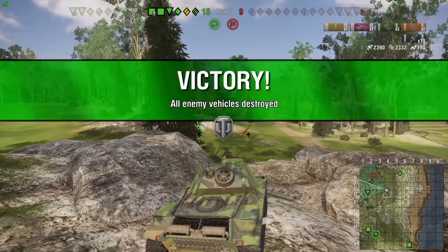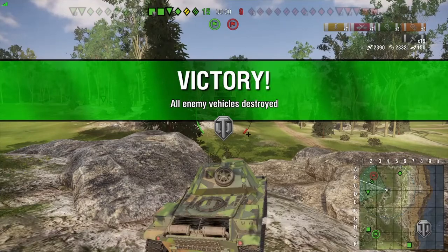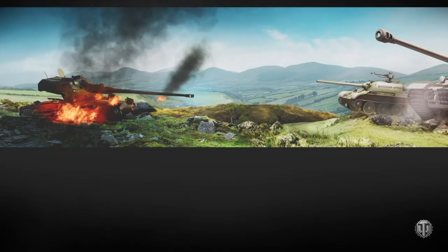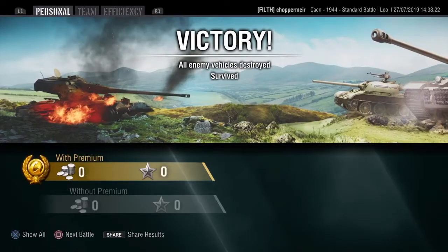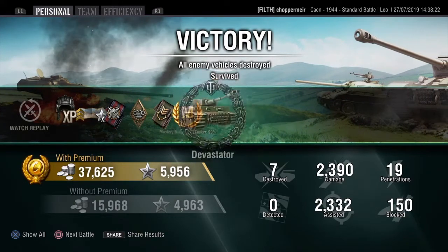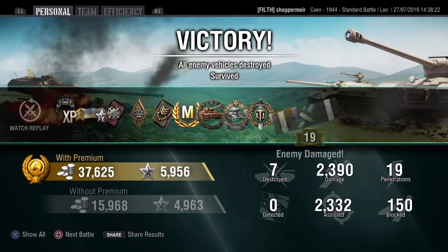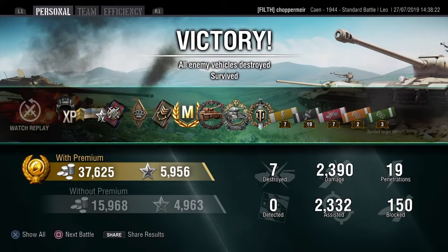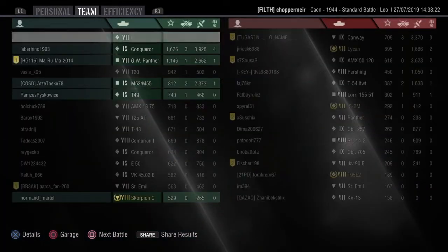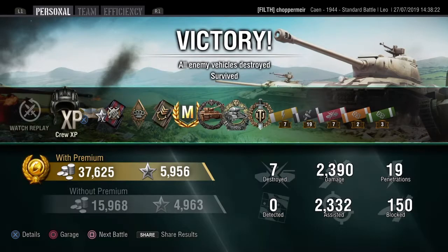2,390 damage and 2,332 assist. Going into it — not very nice, bad map, bad matchmaking, not fully upgraded — but we came out of it and absolutely smashed it, I'll be honest with you. We get the Ace Tanker, we get Devastator, an Oskins, and a Top Gun. 2,390 damage, 2,332 assist, top of the board. Yeah, absolutely jumping for joy when I had that game. I was very, very impressed with myself.